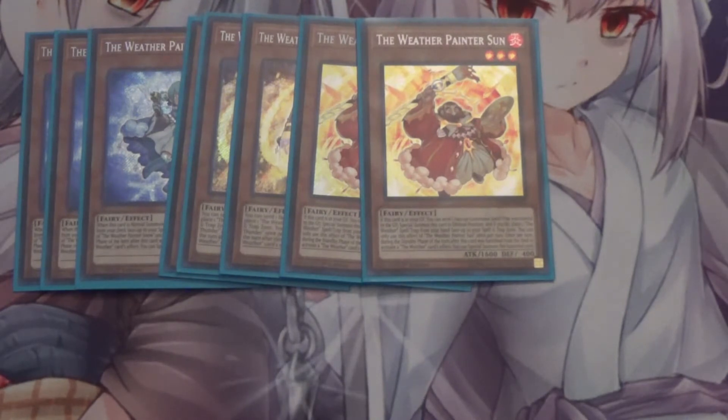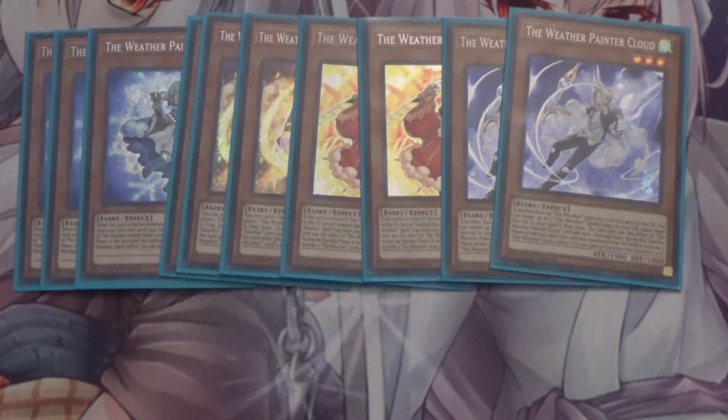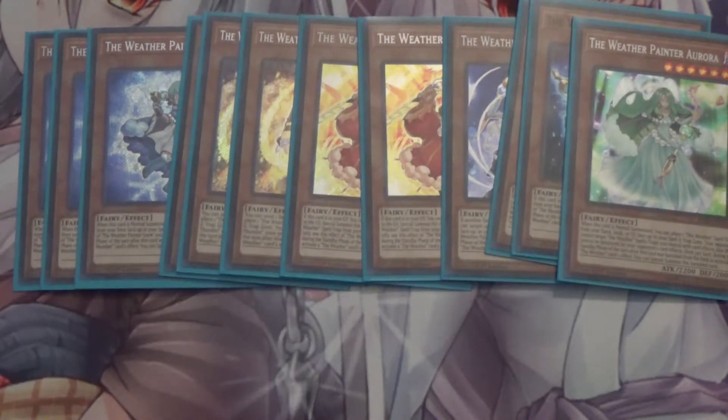I also run Weather Painter Cloud — you don't really use Cloud for its effect too much, but if a face-up weather card you control is sent to the graveyard, you can target up to two weather spell/traps in your graveyard and place them face-up in your spell and trap zone. I also run one Weather Painter Rain — if this card is special summoned, you can place one weather spell/trap from your hand face-up in your spell and trap zone. And one Aurora — when this card is normal summoned, you can place one weather spell/trap from your hand, deck, or grave face-up in your spell and trap zone, and your opponent cannot target or destroy your weather spell/traps with card effects.